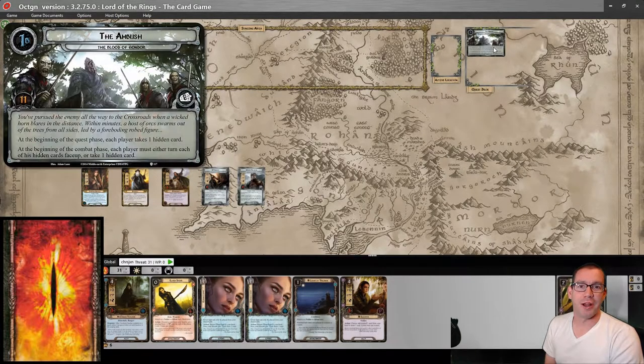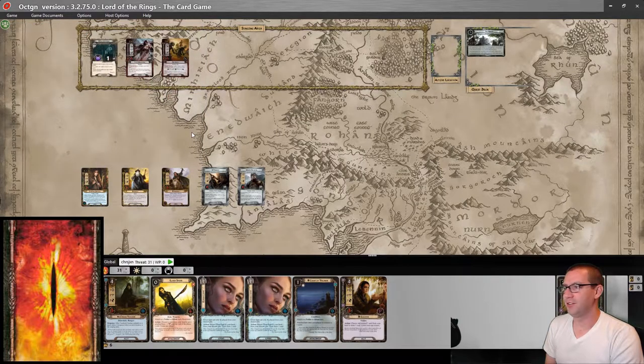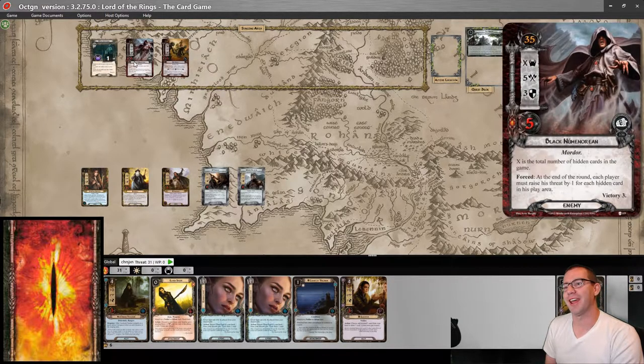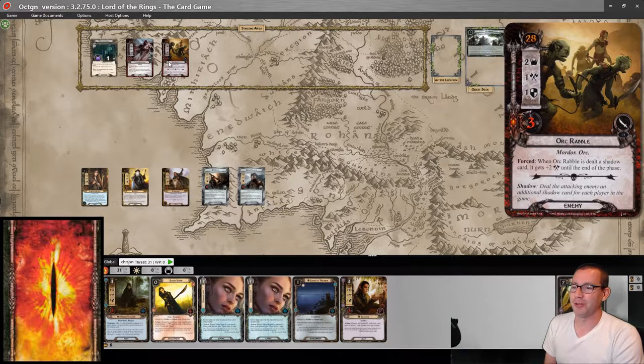Alright, here we are in Octagon, bringing this Elven Light spammy deck up against the Blood of Gondor. We've got our staging area all set up — the Crossroads to start, which is going to give us Siege, and the Black Numenorean, who is hopefully just going to hang out here for a little while. We've got some Orc Rabble, which started in play. That should be fine.